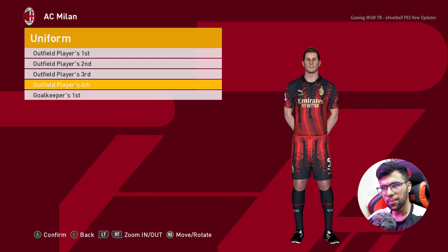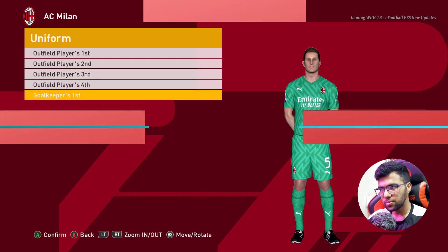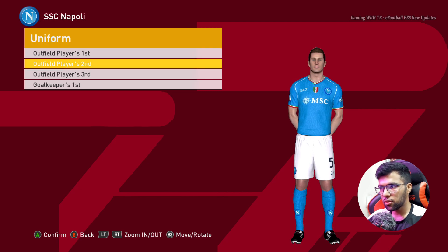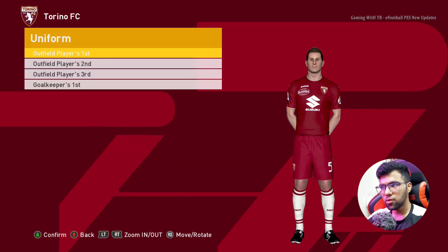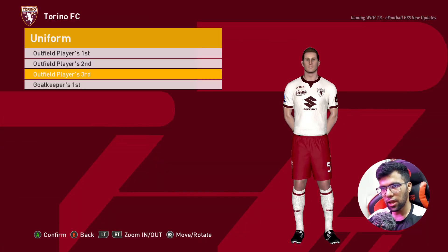I guess there is a fourth version — yep — and here is the goalkeeper version. Here is Napoli: home jersey, away jersey, third jersey, and here is the goalkeeper one. Here is Torino, here is the away, and here is the third.